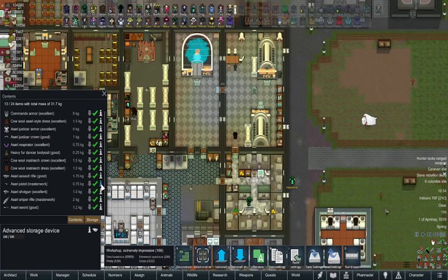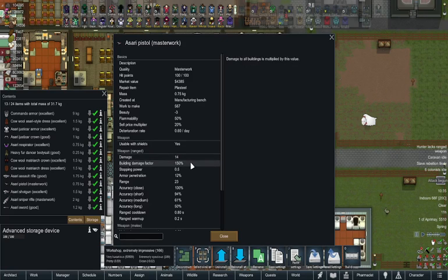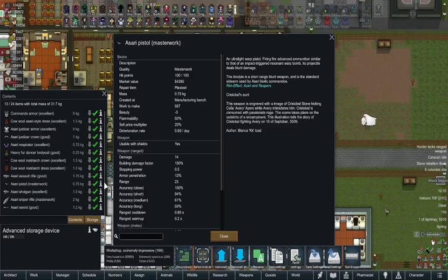It looks like our people have made it to the town that's been overthrown, so we need to give it a second for the map to load, otherwise everything will crash. And there we go — we are paused because of the attack, but we will finish the weapon review first. On the pistol: 14 damage, building damage factor 150 percent.